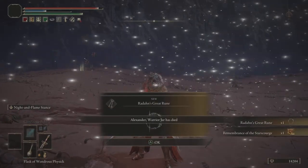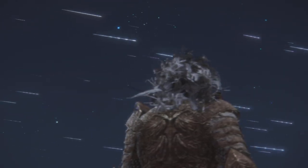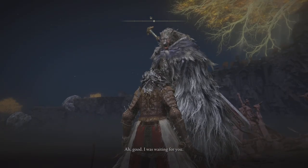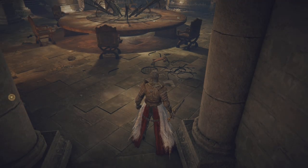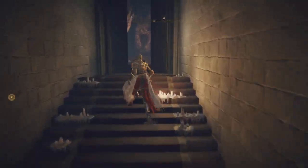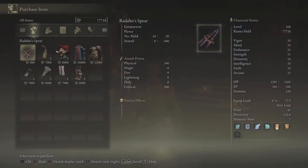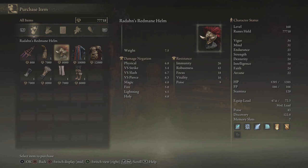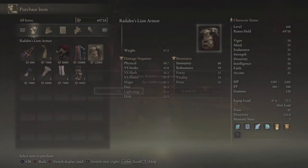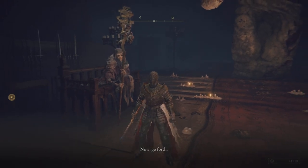A lot of people have a hard time with Radahn, but he was quite easy as long as you have the Sword of Night and Flame and a high intellect. After you finish taking out the boss, you need to talk to the wolf once again, and then head back over to the Roundtable. Here is where the old lady with the Two Fingers is — the finger reader is going to hook us up with Radahn's gear. Now, it is quite pricey: 8,000 runes for the helmet, 12,000 for the chest piece, 8,000 for the gauntlets, and another 8,000 for the legs. But it is totally worth it — very high physical damage negation, and it really doesn't weigh that much. All in all, it's the best set, ladies and gentlemen.